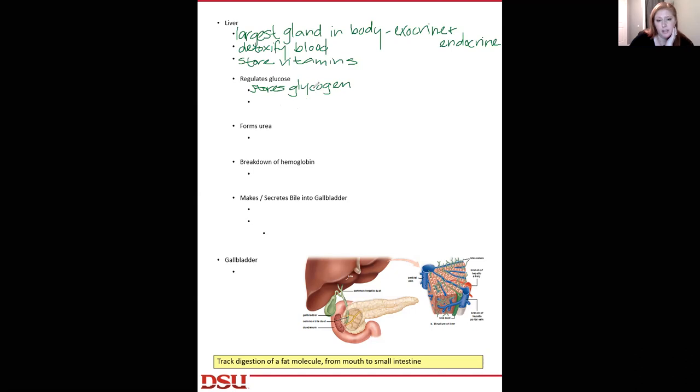And if glycogen isn't available, the liver can actually take amino acids and make glucose out of amino acids — pretty impressive. Amino acids are the monomers for the macromolecule proteins, so they're essentially taking the amino acid monomers from proteins to build the monosaccharide monomers for sugar. Kind of cool.